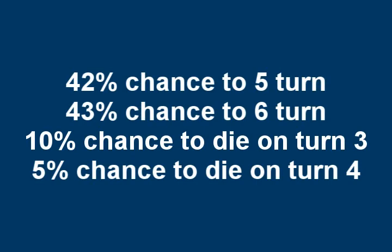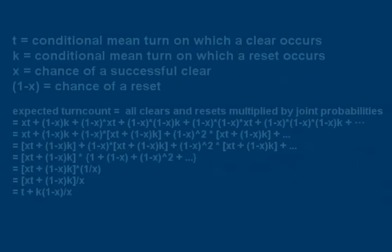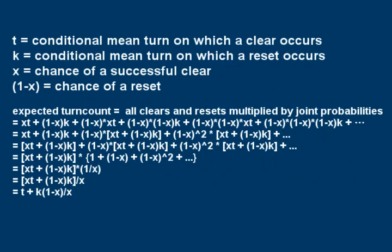So now that we have the values for our clears and chances of death, how do we compute the average turn count and then factor the resets in for these different branches to compare them? This is where the formula comes in. T is a weighted average of all the turns on which a clear can occur, and K is a weighted average of all the turns on which a reset can occur. Then, these values have to be further weighted by their chance of occurring and added together for the final value.